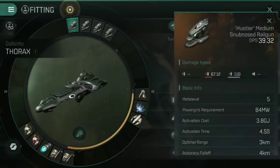That's achieved by having four Hustler medium snub-nosed railguns — these are the storyline level versions, and are pretty cheap on the market right now since a lot of people seem to be grinding out those storyline missions. Just to clarify: I said in a previous video that small snub-nosed railguns are the worst weapon in the game, and a lot of people were like, well, I'm loving my snub-nosed railguns. Small snub-nosed railguns are the worst weapon in the game. Medium snub-nosed railguns are pretty solid, because you can actually maintain the correct distances in order to use them.